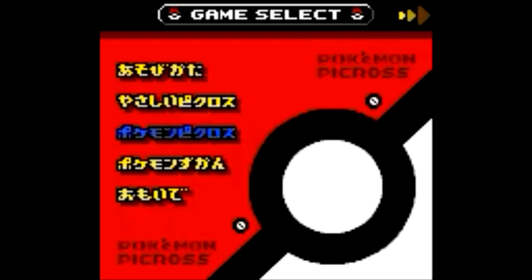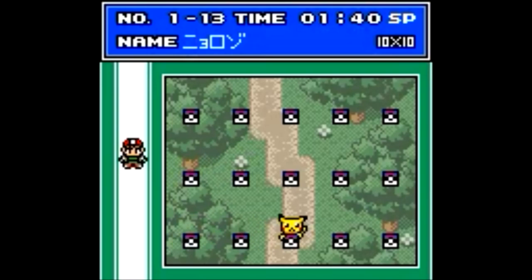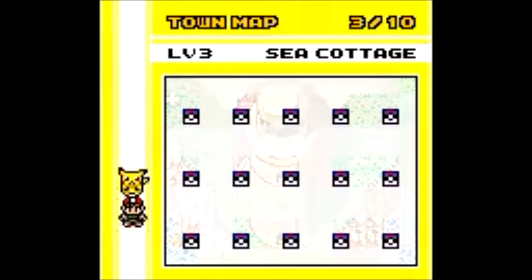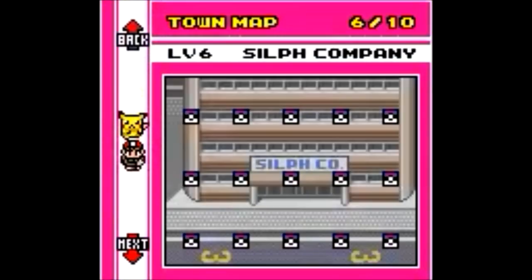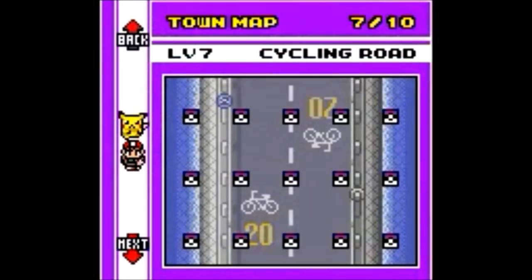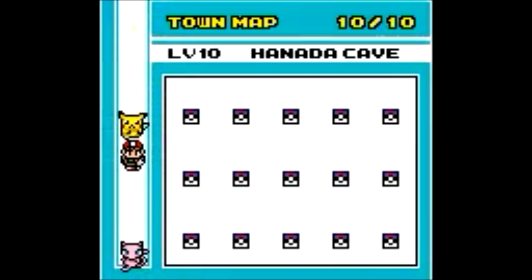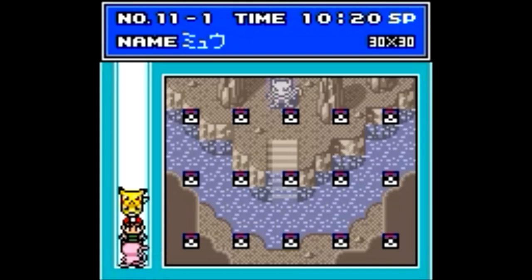The next section is Pokemon Picross. Our goal is to complete picrosses, and if we complete at least half of every level we'll unlock the next level. Every level represents a location which has 15 unique picrosses, and each picross reveals a unique Pokemon picture from the first generation — so completing a picross is like catching a Pokemon. If we solve the picross very fast, we'll see a Super Ball image instead of a Pokeball. In total there are 10 levels with 15 picrosses each, for a total of 150 picrosses corresponding to the first 150 Pokemon. Mew is also included in a special section.